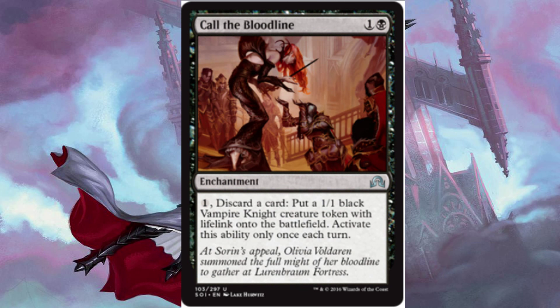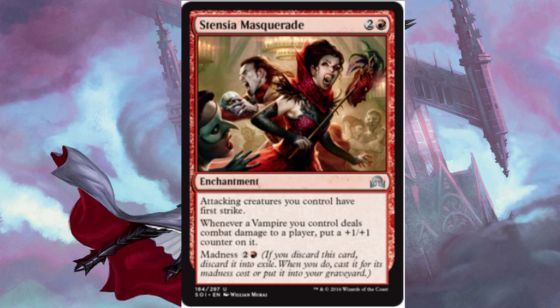Into our enchantments, I have 2 Call of the Bloodline for 1 and a black. It has the option to pay 1 mana and discard a card to put a 1/1 black Vampire Knight creature token with lifelink onto the battlefield, activate this ability only once per turn. And we have 3 Stensia Masquerade for 2 and a red — attacking creatures you control have first strike. Whenever a Vampire you control deals combat damage to a player, put a +1/+1 counter on it. It also has a madness cost of 2 and a red. And if you have multiple of these out, your Vampires will get more +1/+1 counters — if you have 2 out, they get +2/+2; if you have 3, they get +3/+3.